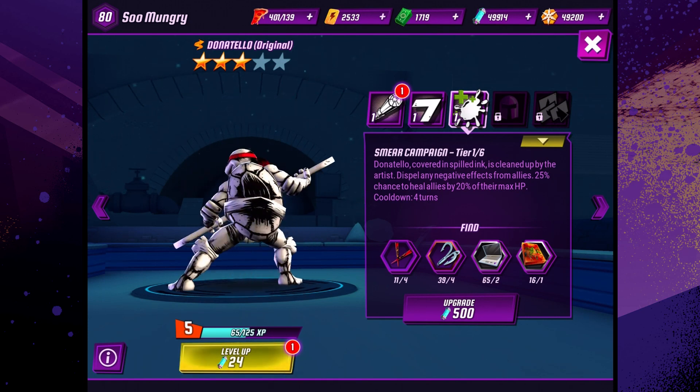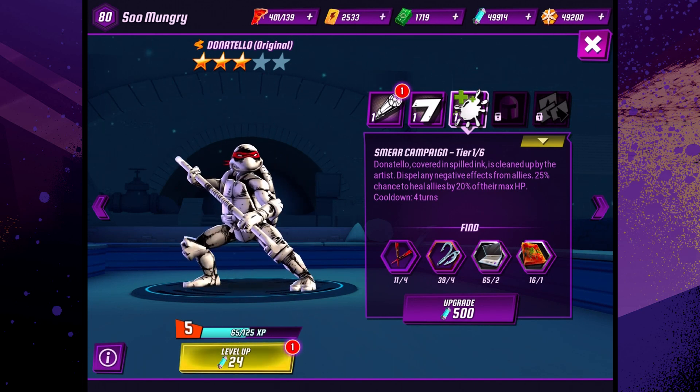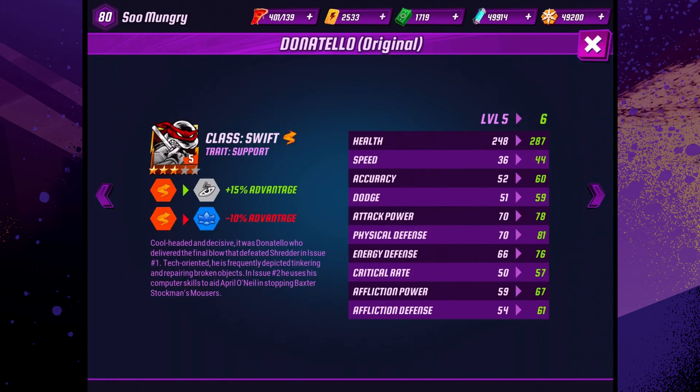So here's a 360 view. Let's go ahead and take a look at his stats here. He is a support, and his class is swift, cool-headed, and decisive.